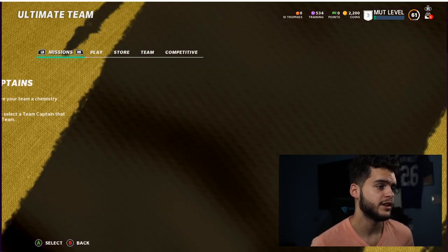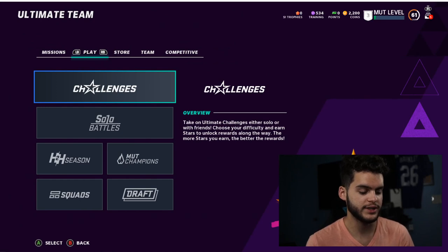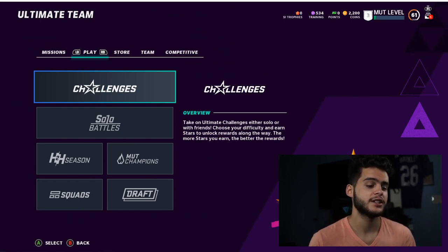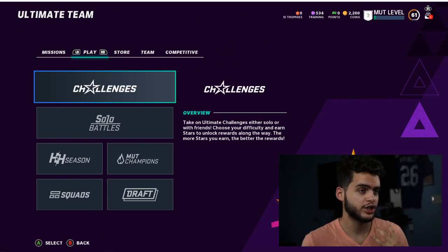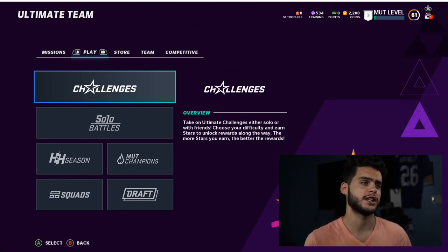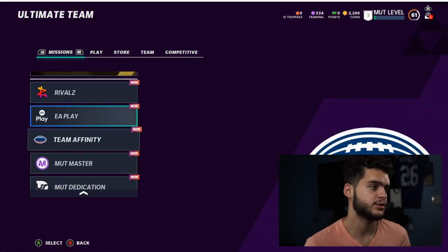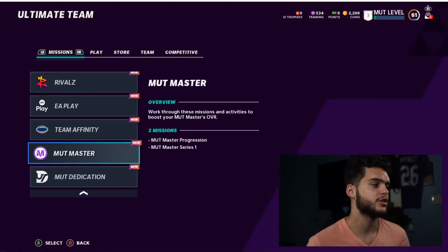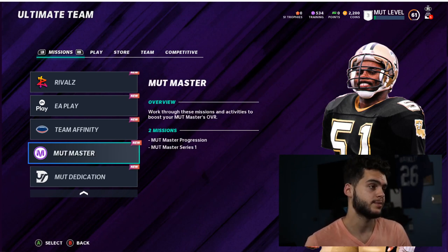Next tip: a no money spent team should be focused on getting to level 50 as soon as possible. The maximum level grind is probably the greatest way to gain coins in a short period — it can easily grant you over a million coins, power passes which give you free players, coin quick sales, and fantasy packs. You also want to focus on milestones, get your team captain, and focus on MUT Master and Level Master. These are going to be two of the best players on your team all year, getting them for free without spending a single dime.